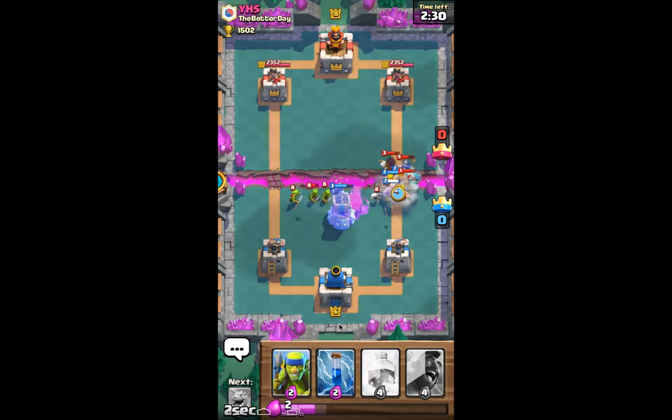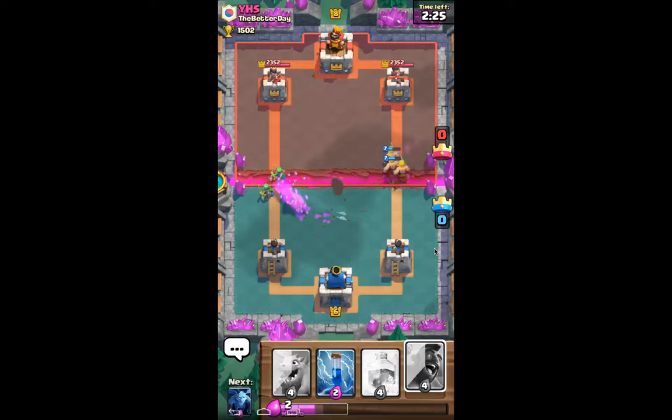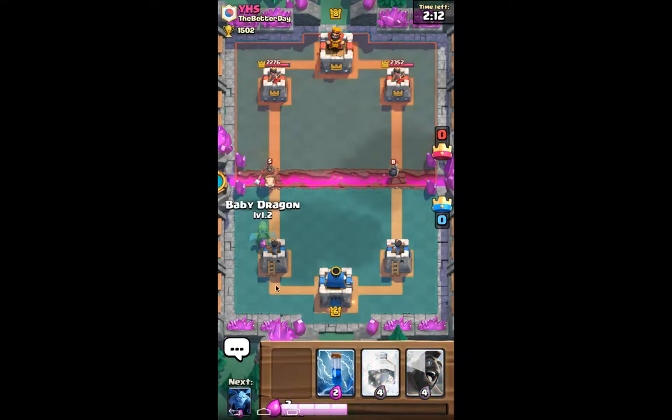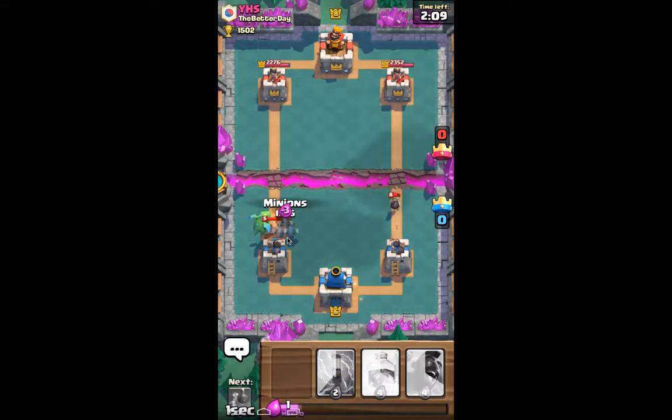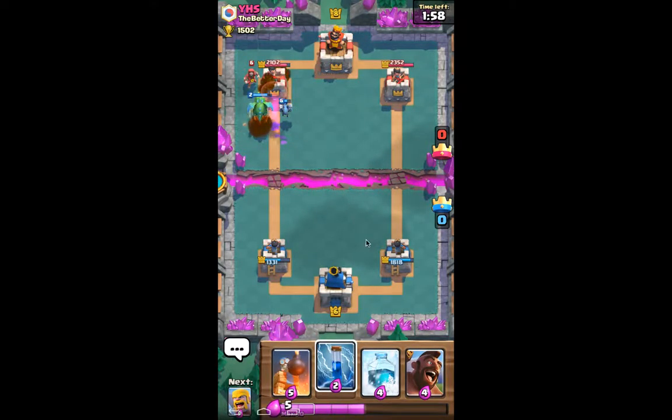I need to drop the Barbarians right there to do a counter. We're going to drop our Spear Goblins over there to do damage. There goes 3 Barbarians and 2 Spear Goblins, but he drops the Bomber. Well played — I will give him that. We did do some chip damage over there. We need to take out his Hog Rider. We take out the Hog Rider — he did a good amount of damage though. I've got the Zap ready in case we need it.